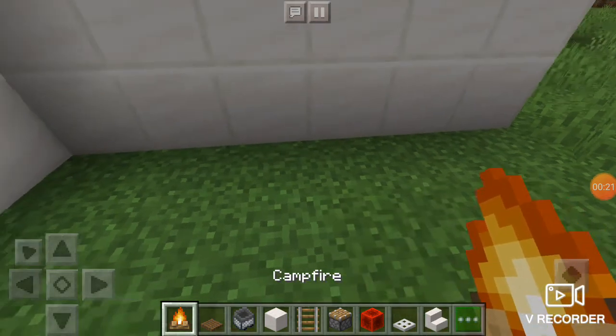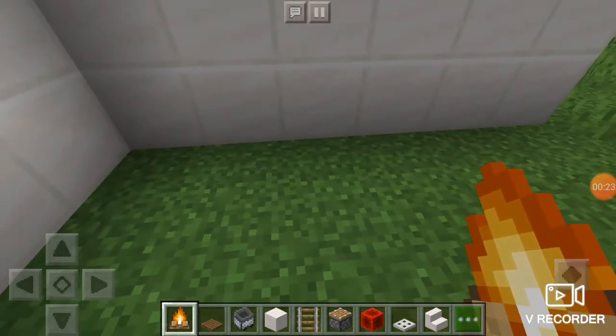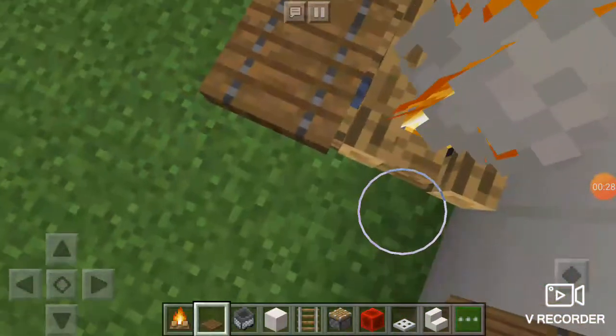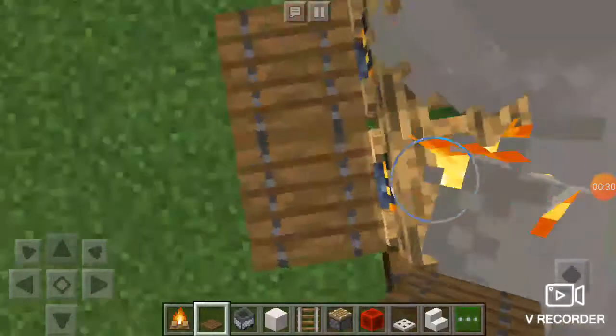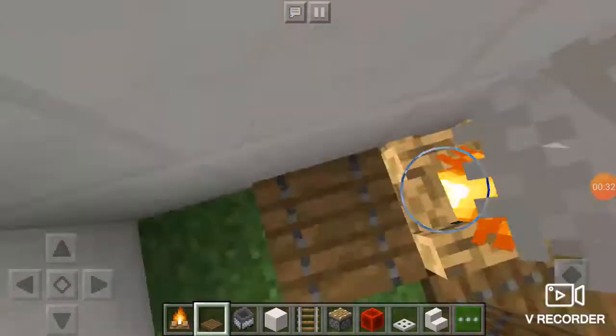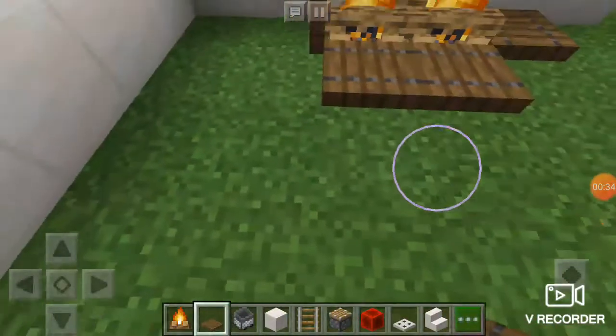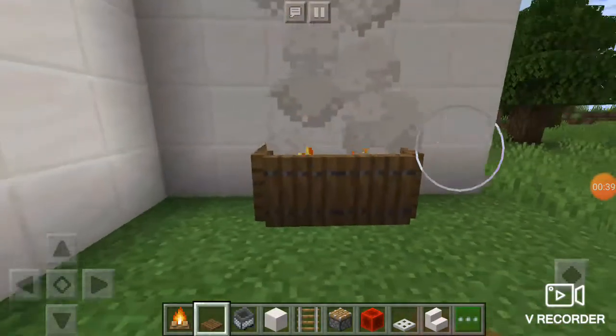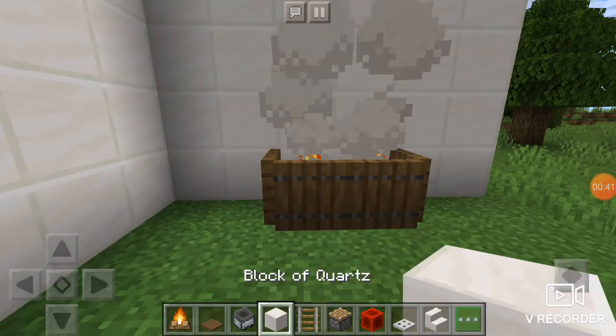The first thing you're gonna do is place two campfires and cover them up with trapdoors. I'm choosing spruce — you can choose any you want — but I like spruce trapdoors. So activate them, and on top of your campfire you're gonna place four blocks like this.